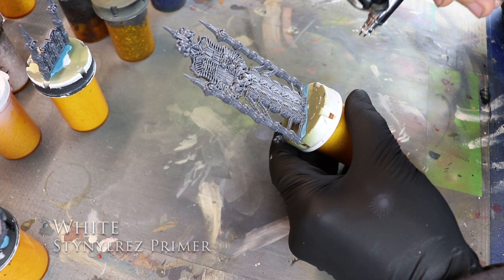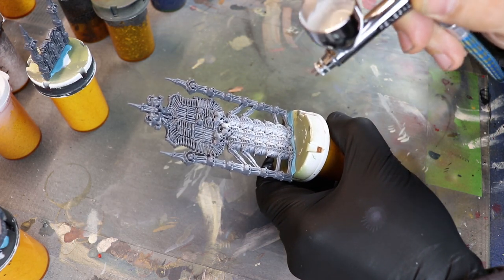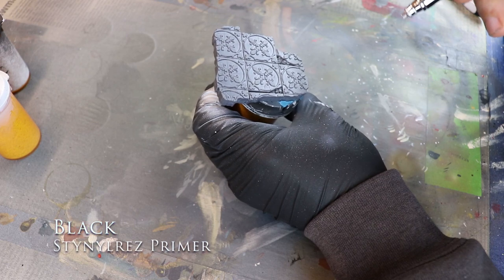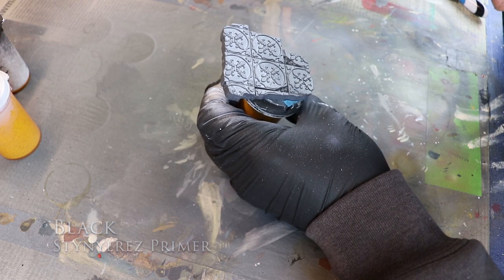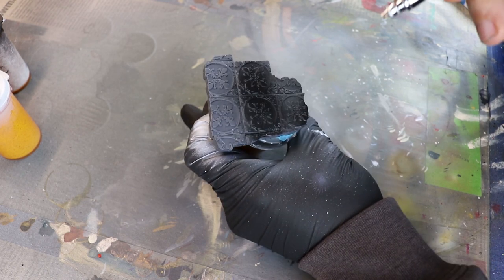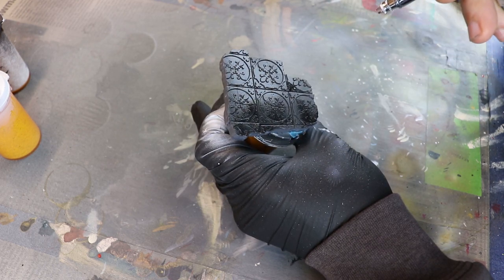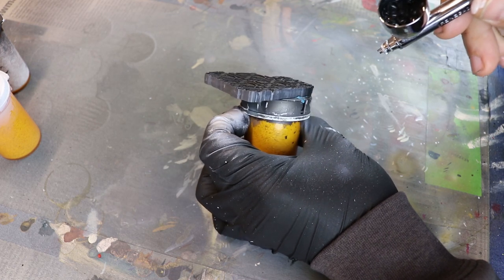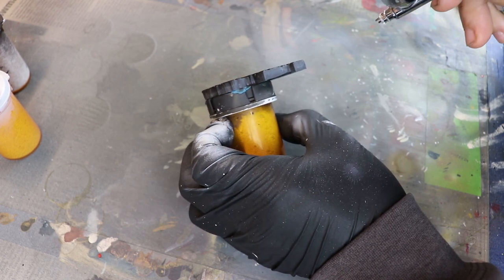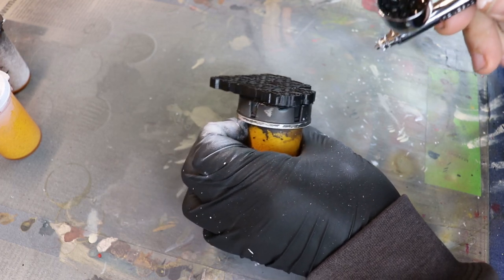Styrol red primer is the first step. I do that for the bone pieces, just so I can have a lighter tone and it's easier to put bone white onto it later on. Next up, we're going to do some black Stynylrez primer. The thing I love about black Stynylrez primer is that you can overspray it just a little — it's formulated to lay flat, meaning it spreads out evenly as a paint. I love that quality about it because I can be a little reckless with it.